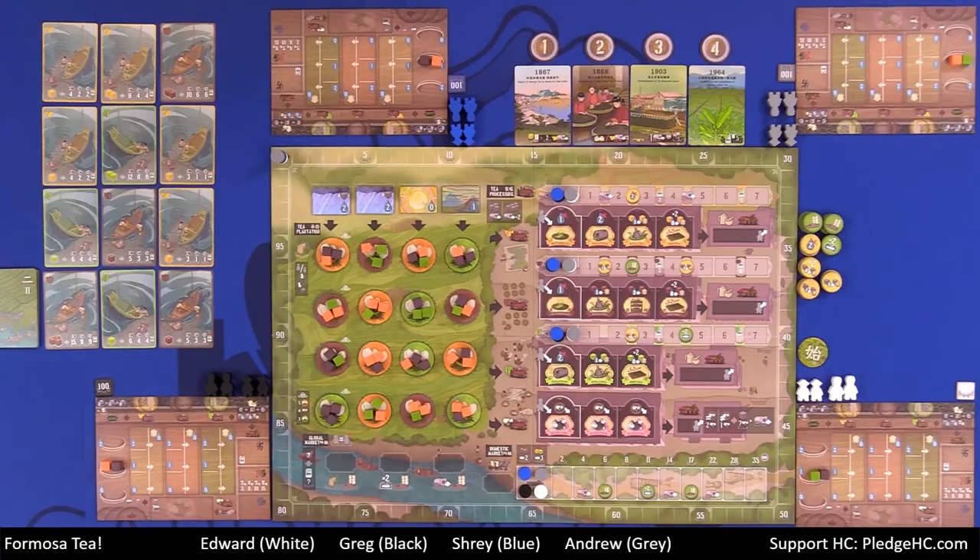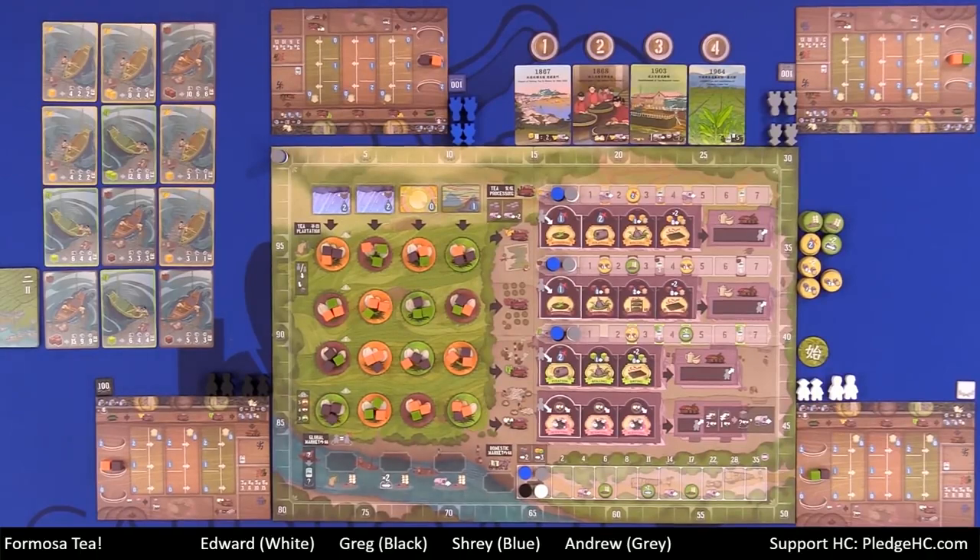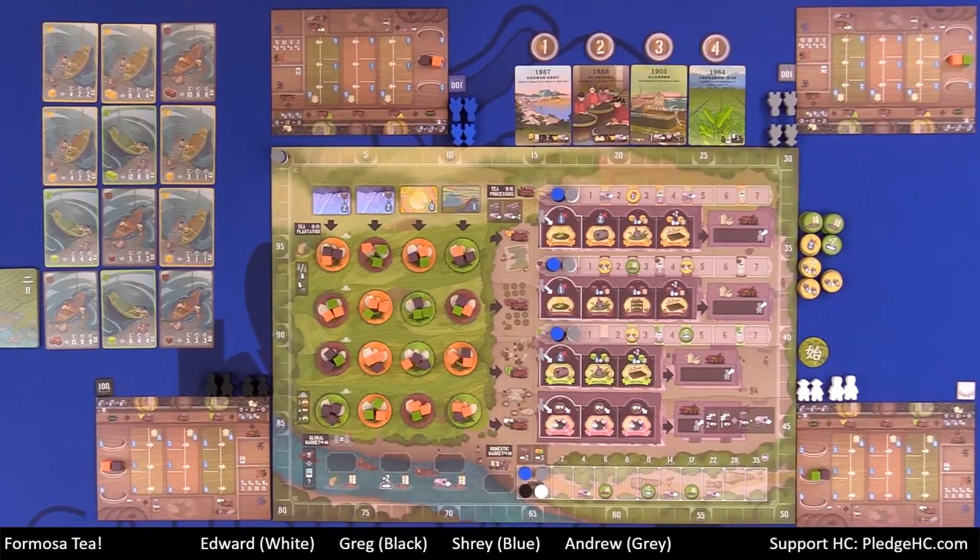How do you play Formosa Tea? The game takes place over four rounds. Each round consists of multiple player turns, and a round ends when each player has used all of their workers. Just because you've placed all four workers doesn't mean you've used all your workers — there may be a way to retrieve one or more workers on a given turn, allowing you to take more than four actions. You have four workers, you'll place them out during the worker action phase, and then there's a preparation phase for the next round. Rinse and repeat four times, then go into final scoring.